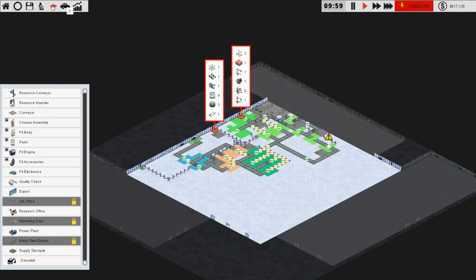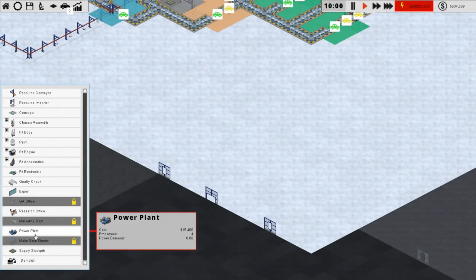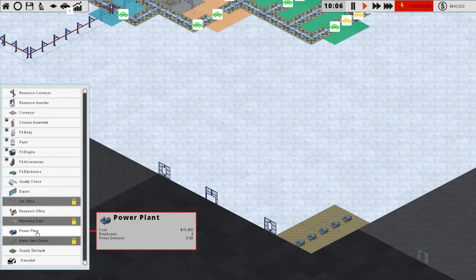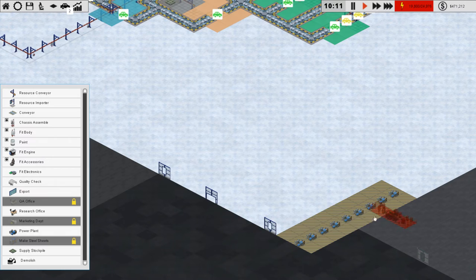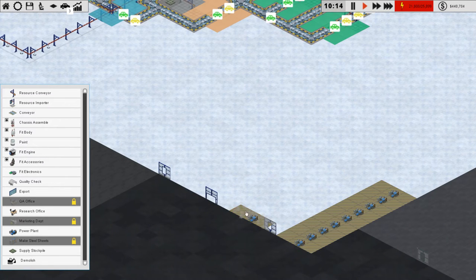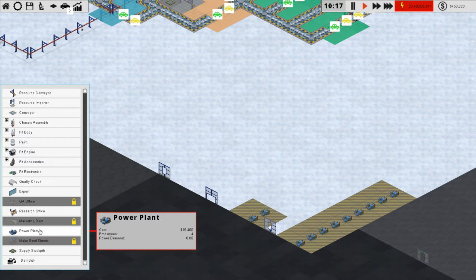We should probably invest in more power right now — it's probably gonna pay off in the long run. Let's do a few power points, they're actually fairly cheap. Can we hold shift to place multiples? We cannot. They're so cheap I should just do this immediately. I'll probably regret this because I do want to access this area later on. The importers are only one block, so let's do this then.